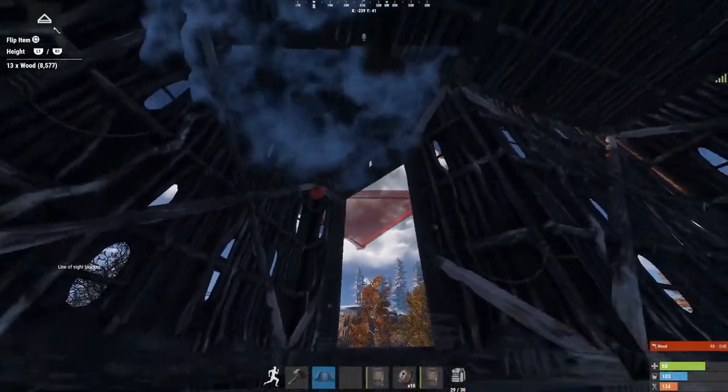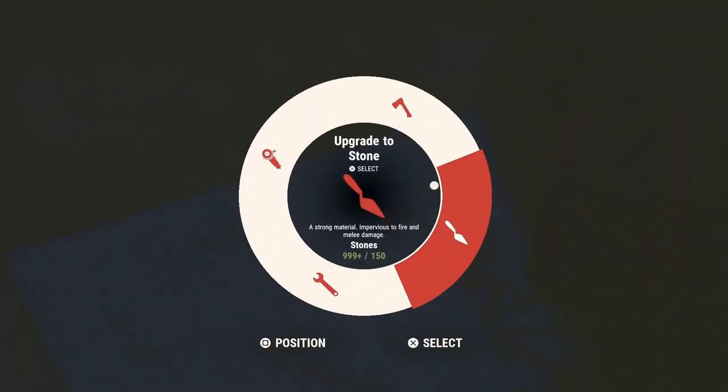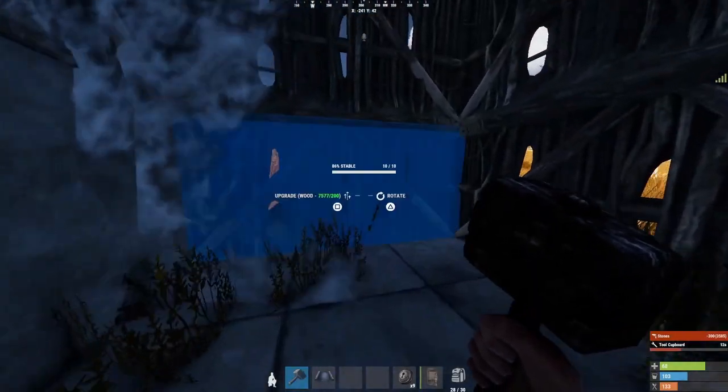Get some doors on there and start to upgrade to get this bit secure. At this point this is just a starter base, so I'd advise not upgrading any of your doorways to stone. Leave them wood so you can knock them out and change into garage doors later.